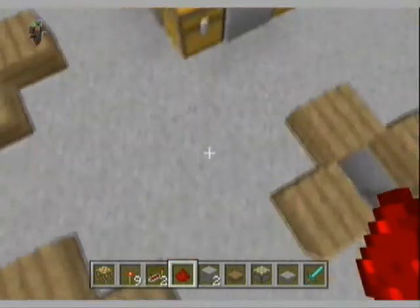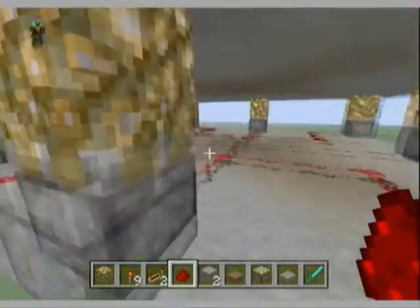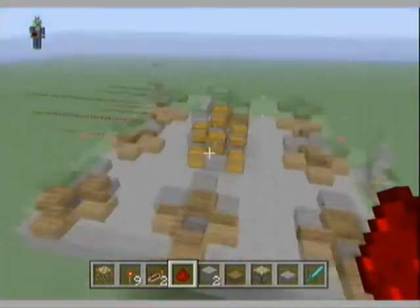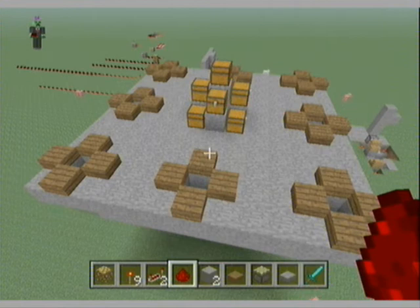You flick the switch and it pops up. You can use this method or use iron doors that open. That's the redstone way and the most common way. If you want any other tutorials — how an elevator works, anything with redstone — just message me on YouTube and I'll release a tutorial on it. Thanks for watching, goodbye!